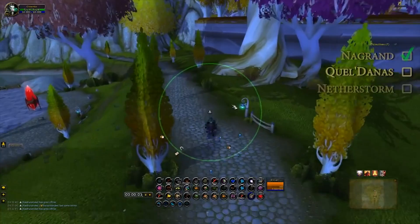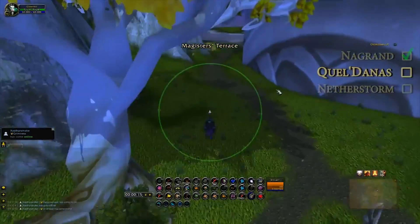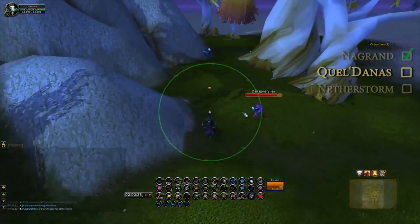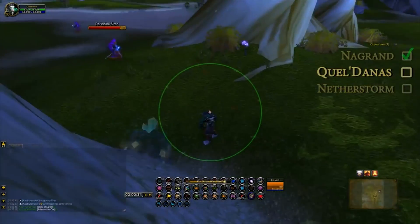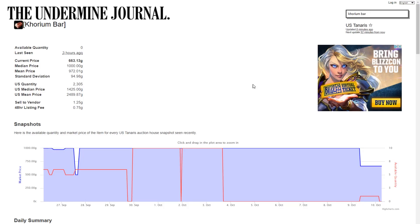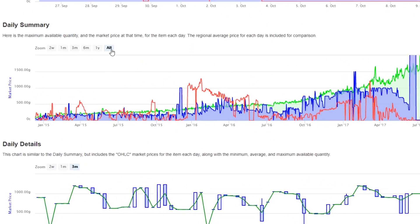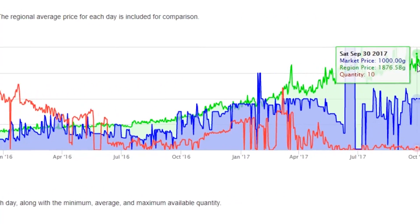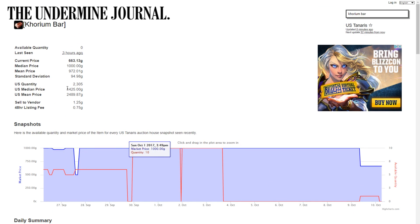The third technique is for all you miners out there, and this is actually my video, so I'm being a little self-serving, but this is my channel, I can do what I want. The point of this strategy is that Khorium ore and the price for Khorium bars has been going up and up and up every month since Mists of Pandaria. The Khorium bars are selling for 1600 gold each right now — it's nuts.